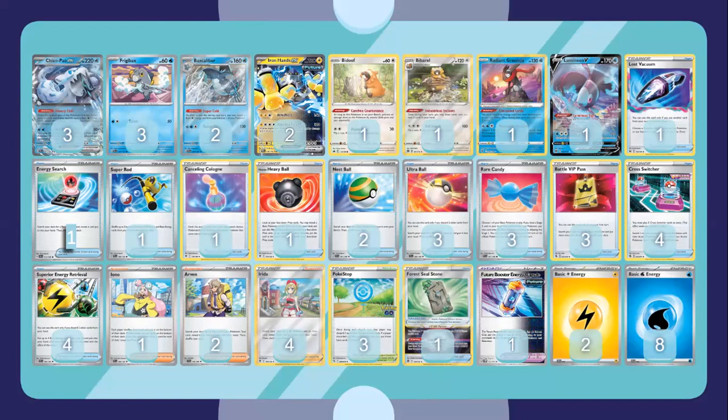I don't play the 70 HP Frigibax purely because it has two retreat cost, and we don't play Escape Rope — only switching cards and Cross Switchers — so it's a very weak starter choice. I've also noted that we don't play Manaphy, so you're already accepting defeat on Greninja and Sableye matchups, which could be detrimental at times. No one's really going to get a turn-one Lost Mine attack targeting Baxcalibur though. We play a Super Rod so you can instantly recover as quickly as possible. Two copies of Iron Hands — in testing I don't find you ever need more than two, though you could play one since we do play Heavy Ball.